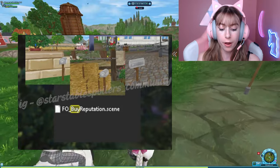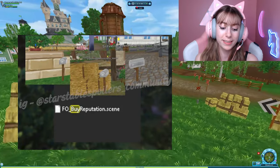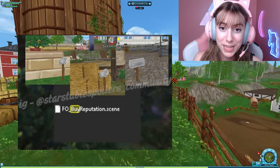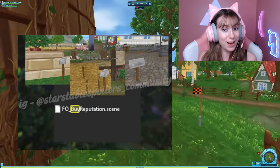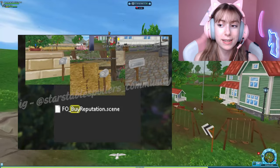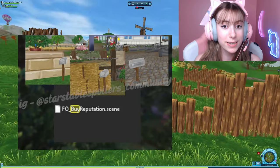And underneath it says — get ready, this is the moment of truth — it says 'fo_underscore_buy_reputation.scene.' So it looks like there would be a scene in Star Stable that allows you to buy reputation. This would definitely change a lot of aspects of the game.